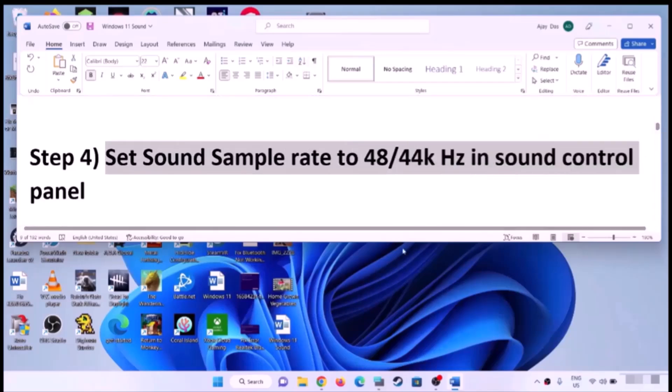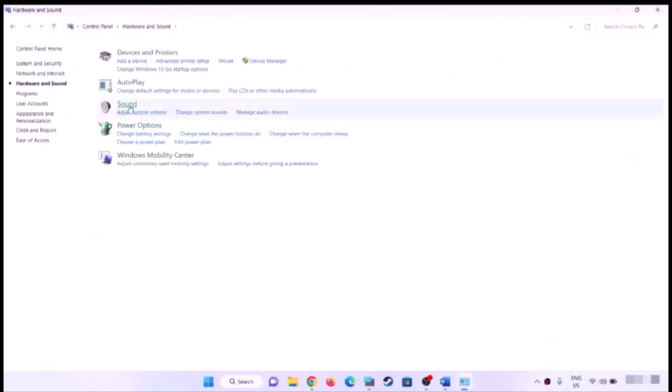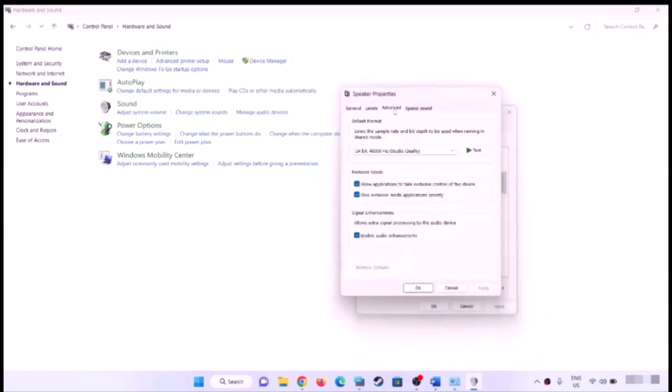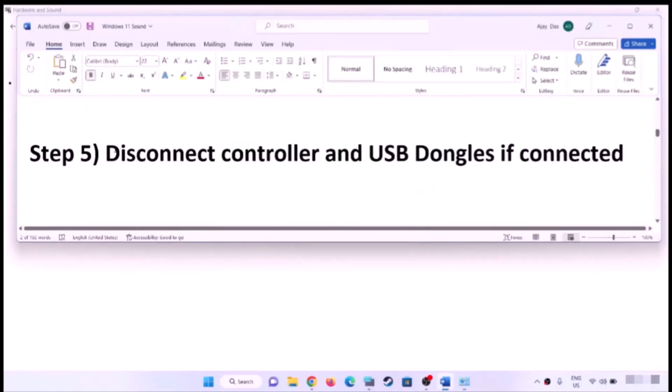Set the sound sample rate to 48,000 Hz or 44,100 Hz in Sound Control Panel. Open Control Panel, go to Hardware and Sound, then Sound. Select your speaker, right-click and select Properties, go to the Advanced tab. Try 24-bit 48,000 Hz, or 16-bit 48,000 Hz, or 24-bit 44,100 Hz — try different sample rates, then click Apply and OK.